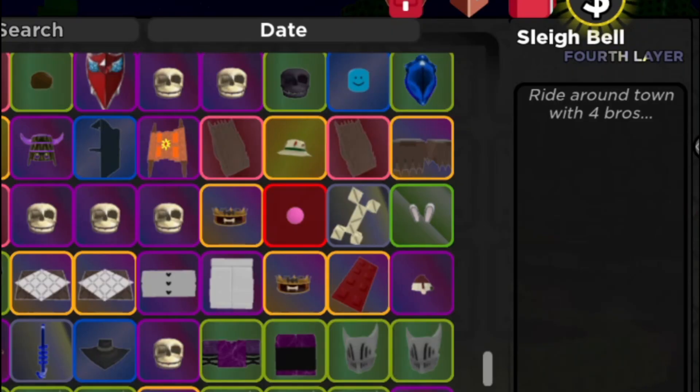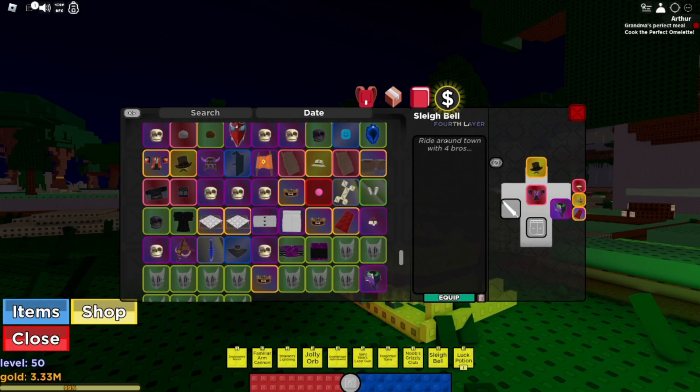Slay. It's summoned with the sleigh bell. It's a fourth layer rarity and it comes with four seats.